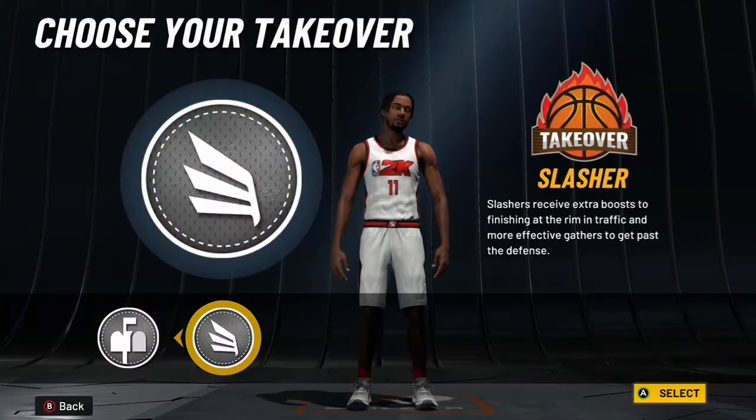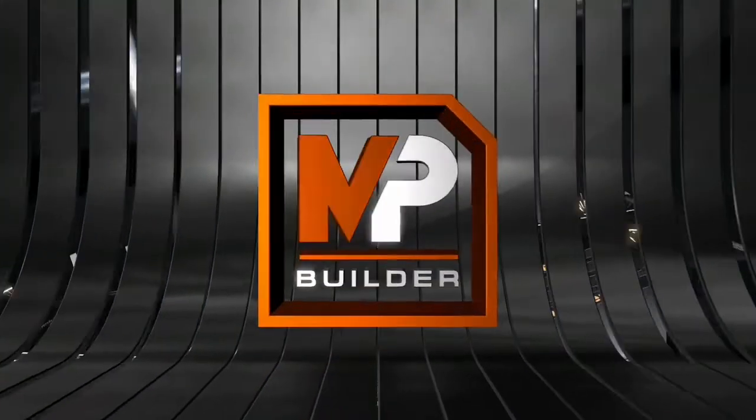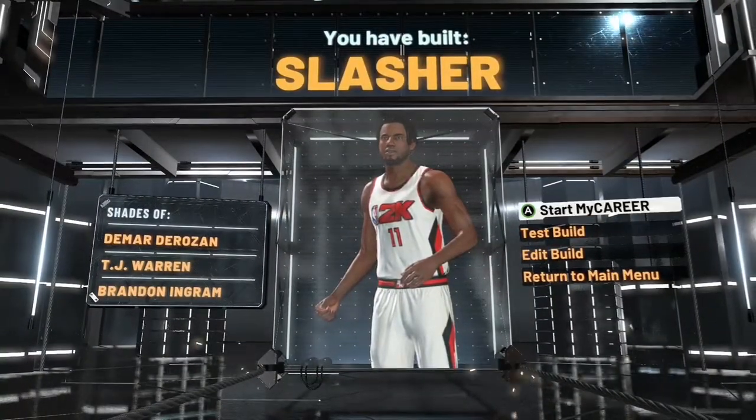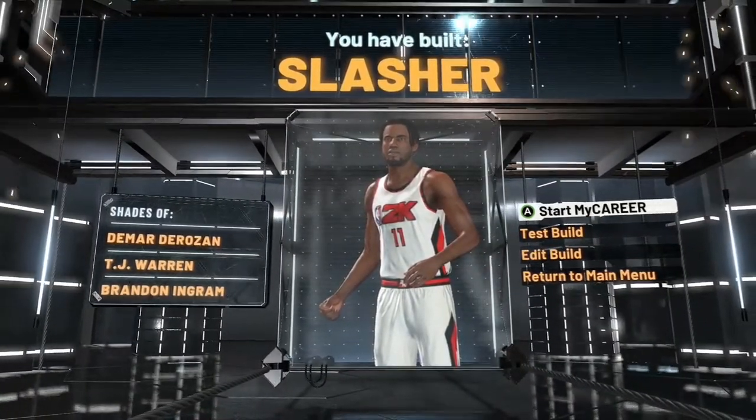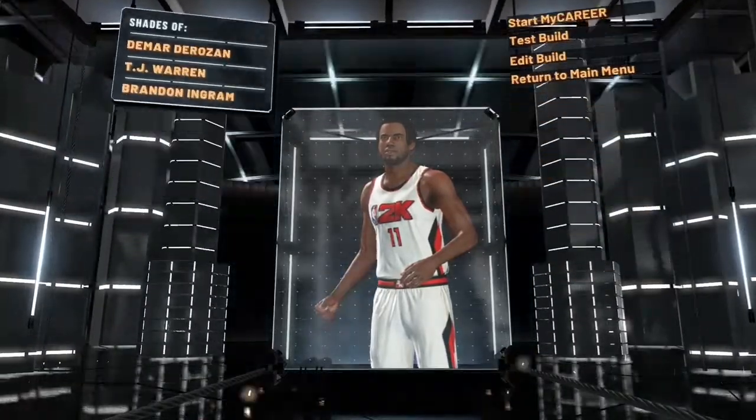You get a 67 three-pointer and a 71.99. You get the contact dunk at around 98, well, the contact dunk at 90. And yeah, that's going to be the build. You can go and take it if you want — I'll go Slasher and take it. This build is named Slasher with the Marters in at the top.